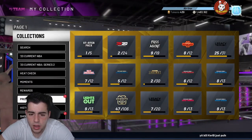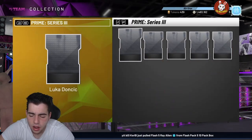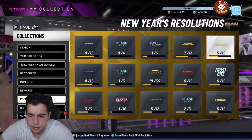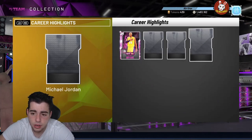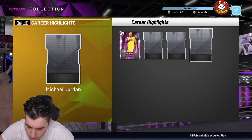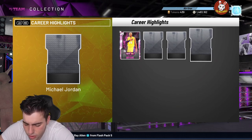Mason has showtime, pro touch, giant slayer, fast break finisher, fancy footwork, slithery, acrobat, lob city finisher, consistent finisher — pretty much all the badges you need. Let me check if career highlights are dropping — I think it's just a Chris Paul. Playmaking: floor general, quick first step, space creator, stop and go, tireless handles. Ankle breaker Hall of Fame, defensive rebounding, Hall of Fame clamps. At this point all these cards are gonna be the same stat-wise — it's just who has more badges.